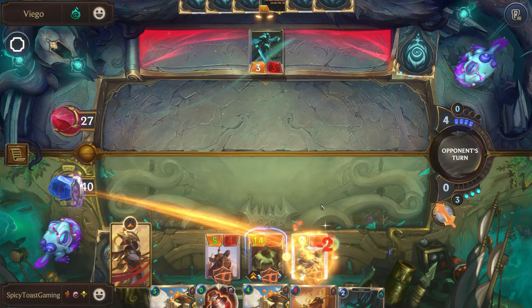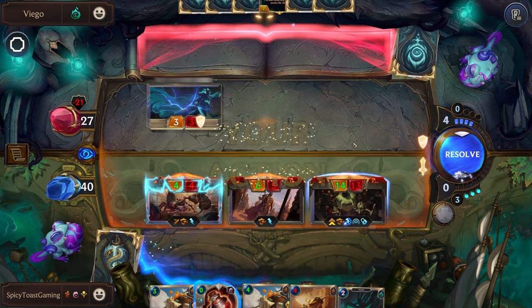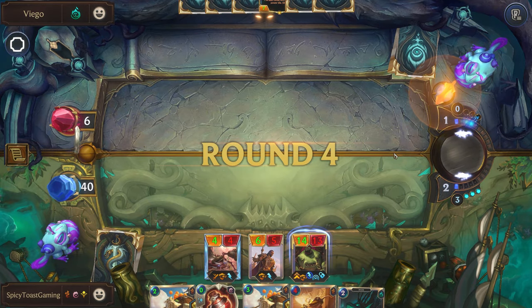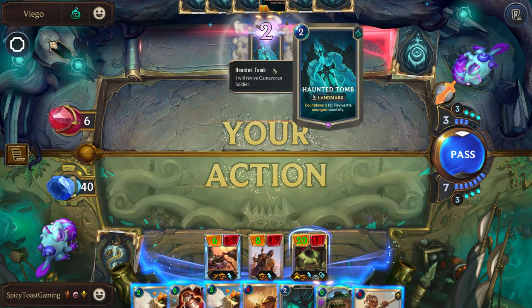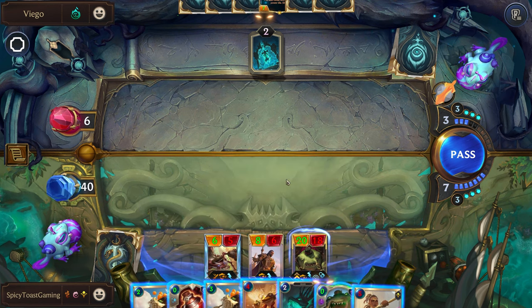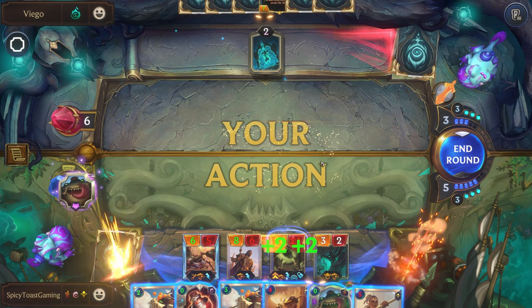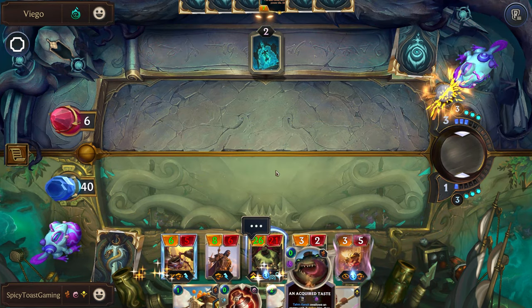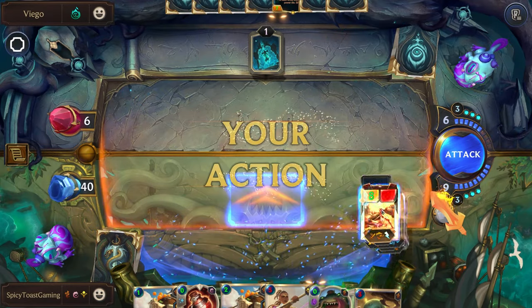We'll be able to play it immediately again. It looks pretty good. We'll just attack like this. They won't be able to play their Viego. Actually, this will be pretty good — we could have this strike our Tahm Kench, get some more scaling. They want to end the round — interesting. We'll just open attack and that'll be game. GG.